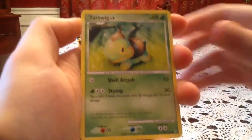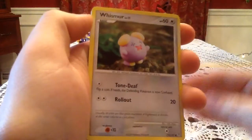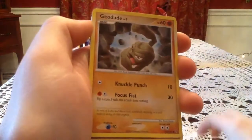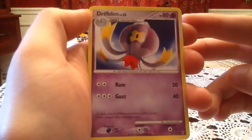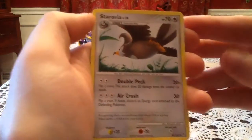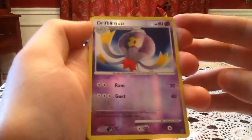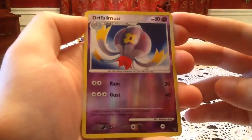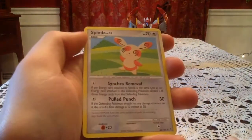We've got a Turtwig, Cherubi, Whismur, Geodude — oops, missed one — Beedoof, Drifblim, Staravia, Roserate. The Reverse Holo is a Drifblim, which is an uncommon card since we just got that a few cards ago. And the actual rare is a Spinda. Eh, Spinda.